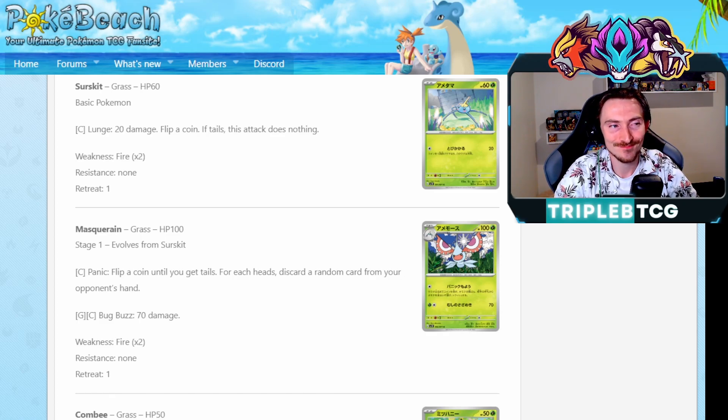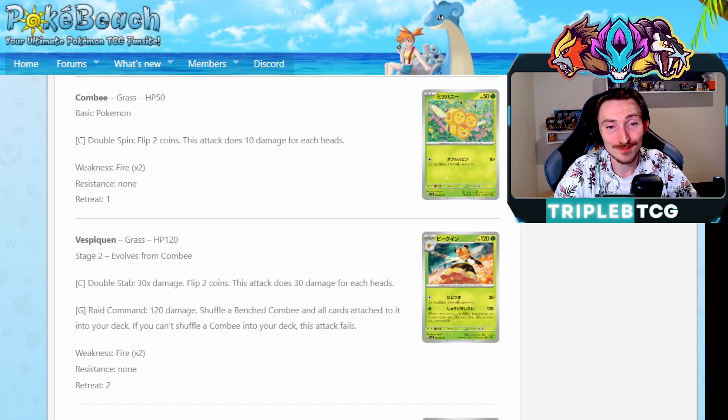We are getting a Combee. I like the Triple B - the Triple B is cool. It evolves into Vespiquen that has Raid Control. It does 120 damage, then if you have a Combee on your bench, you have to shuffle it into your deck. If you don't, you can't use this attack. So an interesting way to get 120 for one energy. Is it a great attack? Not really. You're not even half-hitting into things. Maybe with time, Grass will get more support and it'll be a more viable card. Could be a little bit of a rogue deck heading forward.